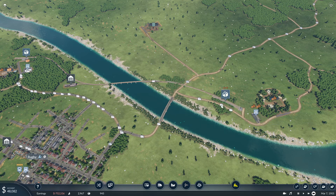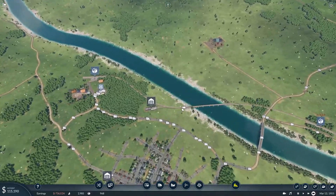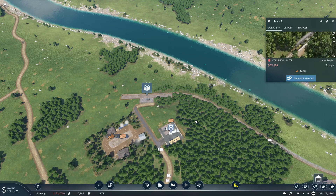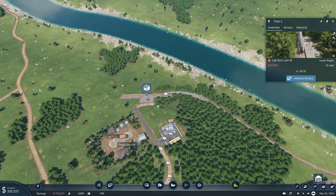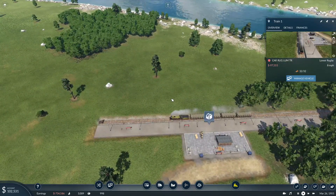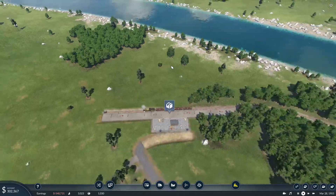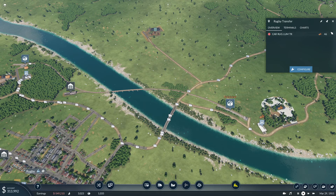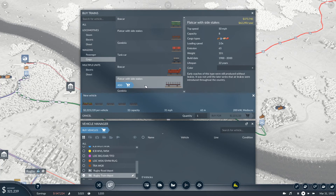Did you already pick up a full load? Yes, you did — perfect. Already got 18-20 waiting there, so that's perfectly fine. I'll leave that alone for now and let it run. I want to see how much it makes upon drop-off. It does go at a fairly low speed, but let's see how much it makes first before making any assumptions. It makes 190k — that's not too bad. About 200k per trip.